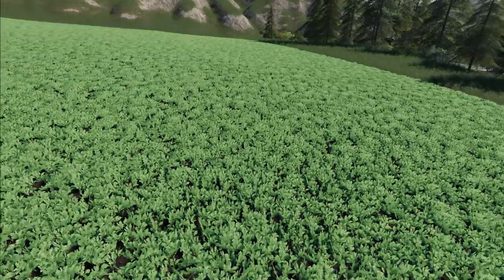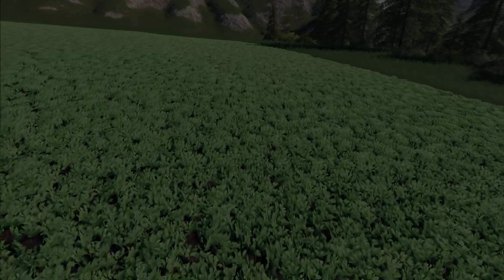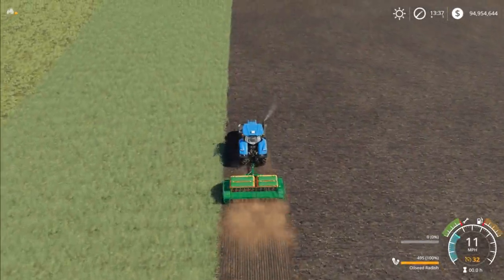What you're seeing on screen right now is an example of oilseed radish in its final growth state. When it's in that state, all you have to do is cultivate it into the ground and you will get a fertilizer state on your field.